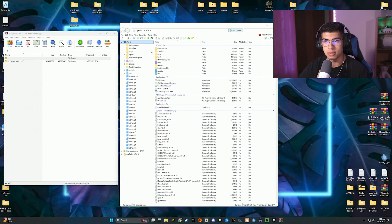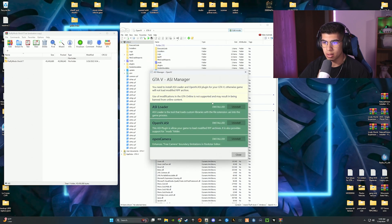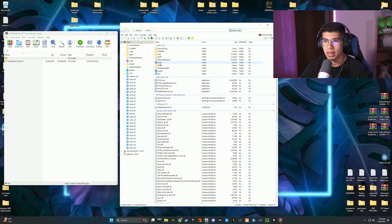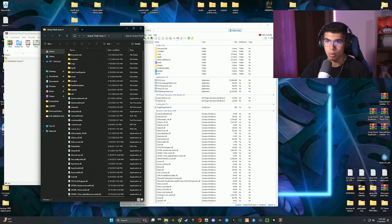One thing you have to do is make sure under Tools that you have ASI Manager installed — all of those have to be installed. If not, just hit Install, then hit Close. From here you have to create a mods folder. If you don't have one, right-click, hit New Folder, and rename it 'mods' in all lowercase.